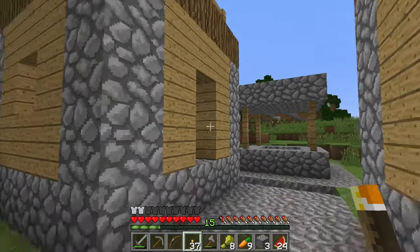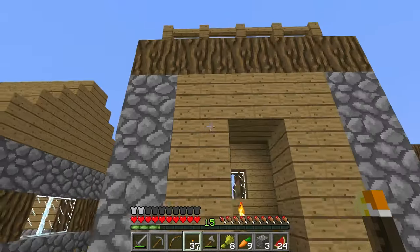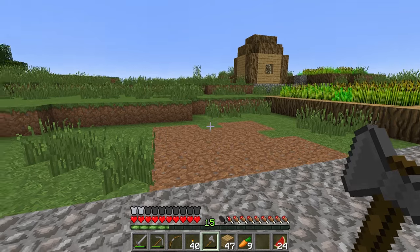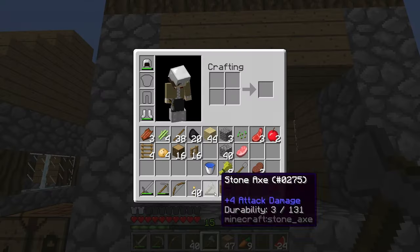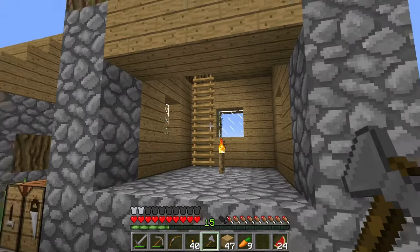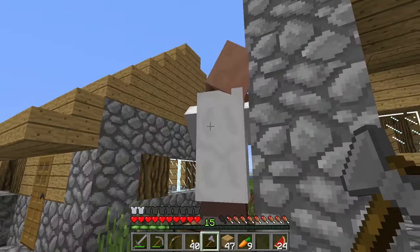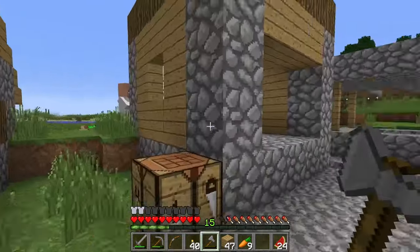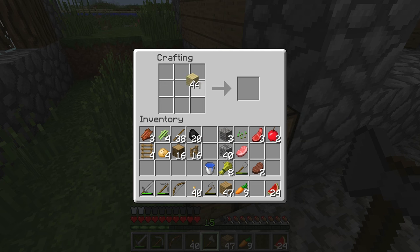If you want to make villages grow really quickly, you build a building, tear down the old one, and make lots of doors. I took down that entire building and put it on a crafting table. Look - my axe is almost done, three out of 131 durability left. Three swings and it's gone. I widened this door so there's lots of space, and made a crafting table. Villagers are funny - they're not super smart. They won't protect themselves from zombies very well, so that's why we have to protect them ourselves.